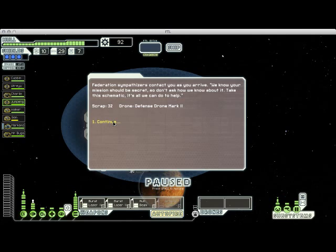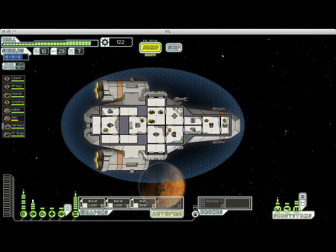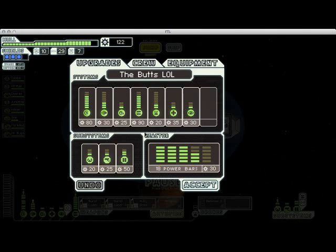That's really lucky — we've got a free Defense Drone Mark II. Defense Drone Mark IIs, unlike Mark I's, will be able to shoot down incoming enemy lasers and missiles, and they also shoot more rapidly so they can take out multiple incoming projectiles. They're really handy to have. In order to use it, I'm going to have to upgrade my drone control to two units.